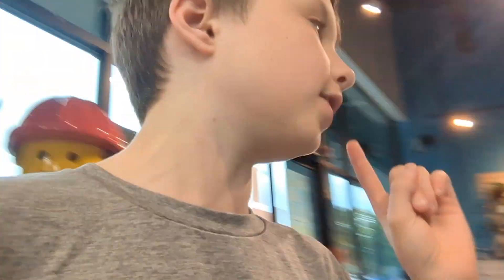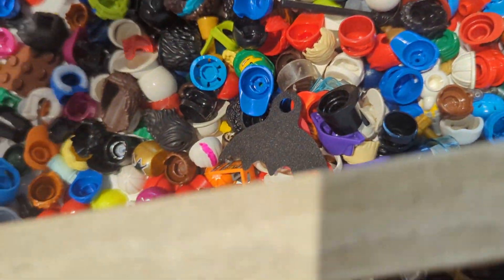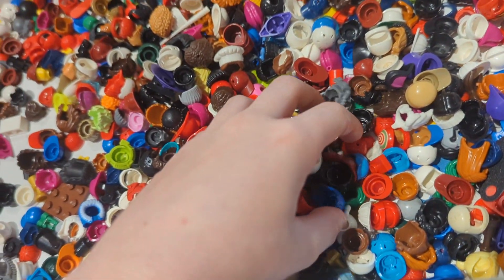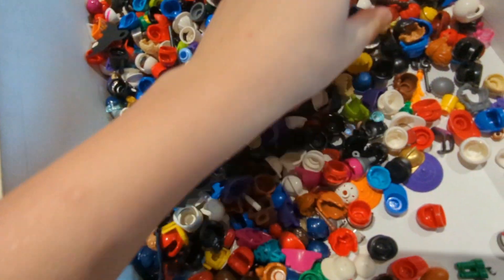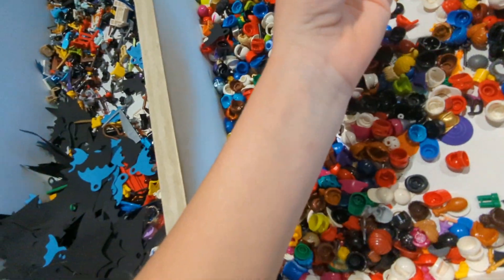I'm just gonna try to get Emmett in the Lego mini-figs, so let's go over there. I'm definitely gonna get a mini-fig. $5.00. Okay, I need the Emmett hair. No, that's not Emmett hair — that's a bow. It's raining super duper hard. Look at the tan one.